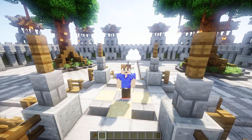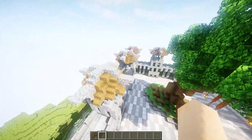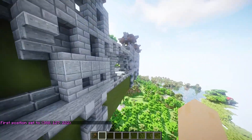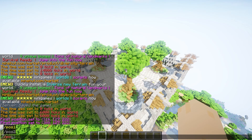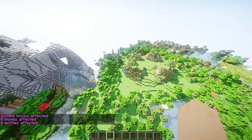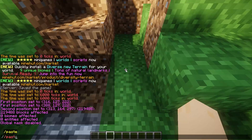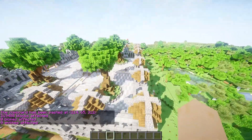All right, that's pretty much it for the spawn. Let me copy and paste it in. I'll set position one, then position two a little further out, then cut it and paste it on top of this area. Let's paste it — boom, we've got a spawn.